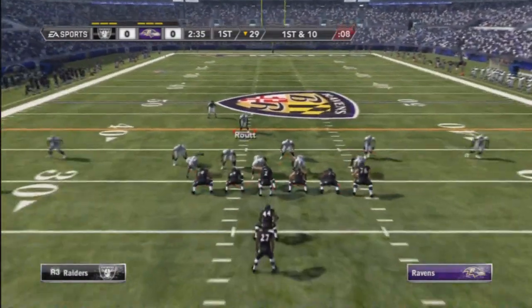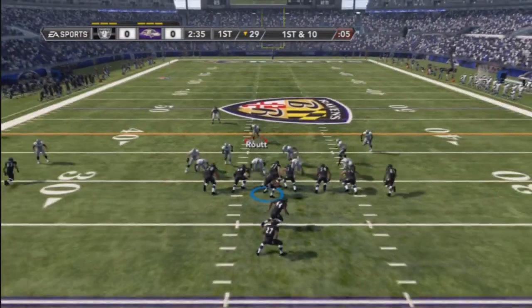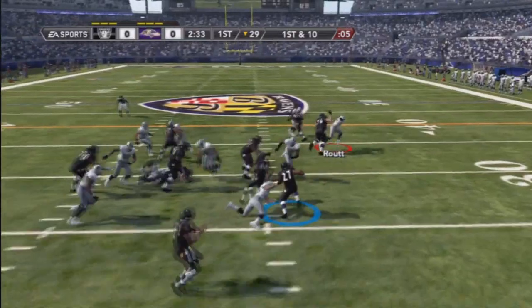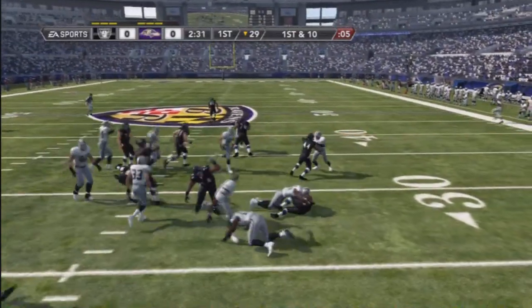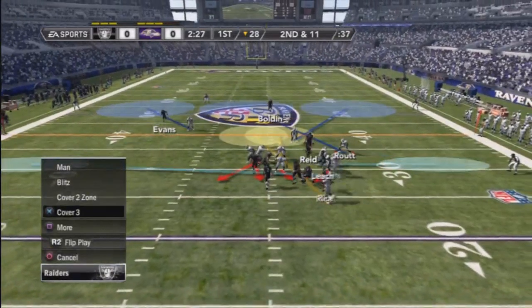I'm coming out of my run stopper and as you can see here I'm setting up because he's coming out in two wide receivers. He decides to run and here we stop him behind the line of scrimmage for a one yard loss.